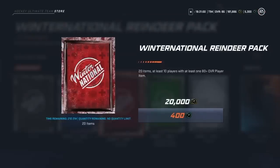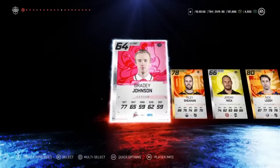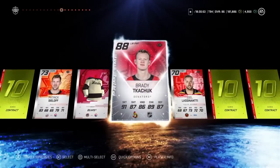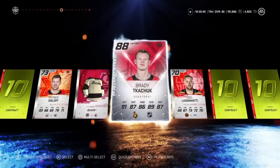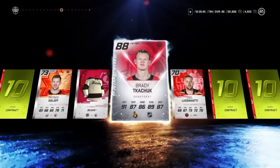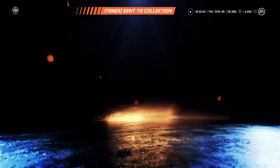We're gonna use up all the points I have in this account, so we should have quite a bit of packs to open up. We're gonna do some skips and some slow packs. In this one we got 88 Kachuk — let's go! That's a big pull now. He's not purple, but that is an 88 overall Brady Kachuk. I will definitely take that. Welcome, buddy. Maybe the skip pack is the way to go.